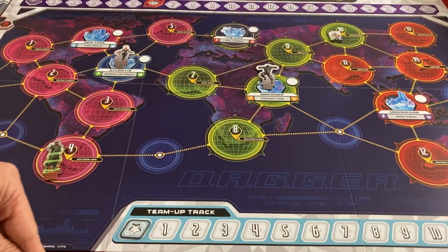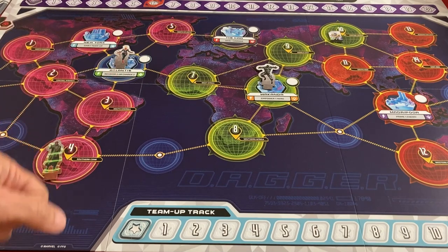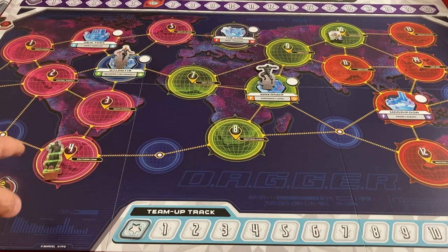But if all five of your bases are destroyed, you lose. If you take too long and run out of event cards, you lose. Once you're actually fighting the nemesis, if threat gets too high, you lose. So it's basically a race against time to defeat the villain.